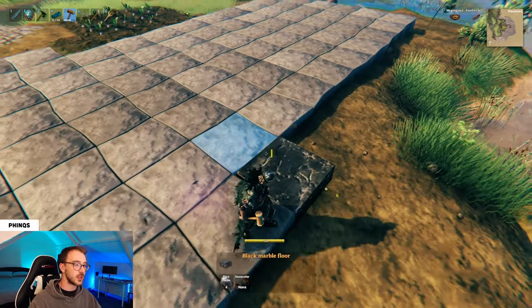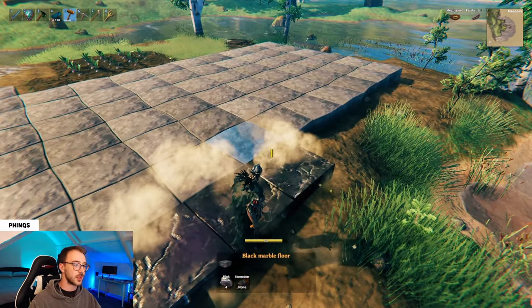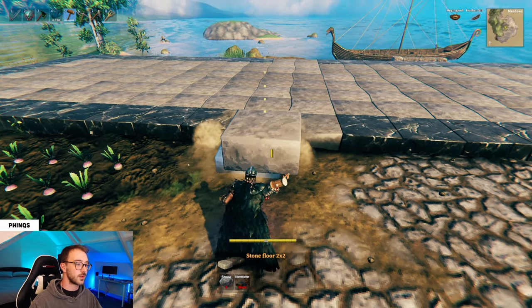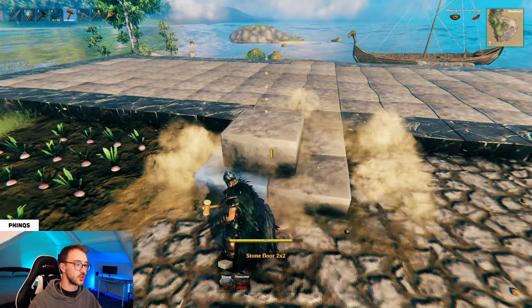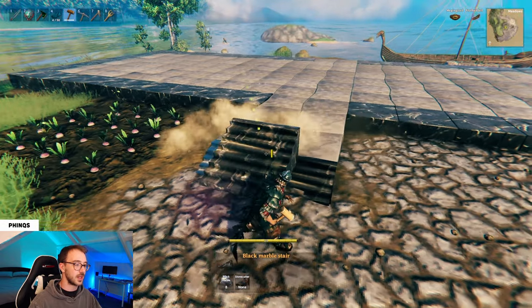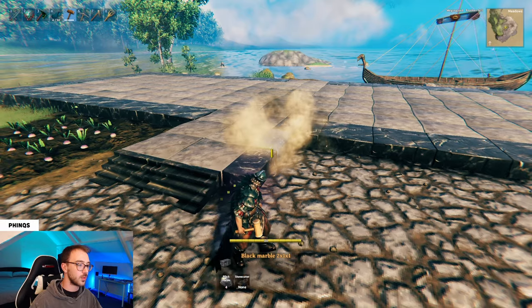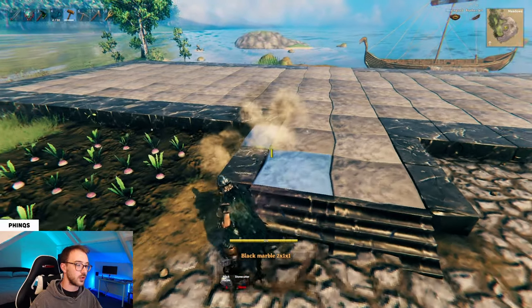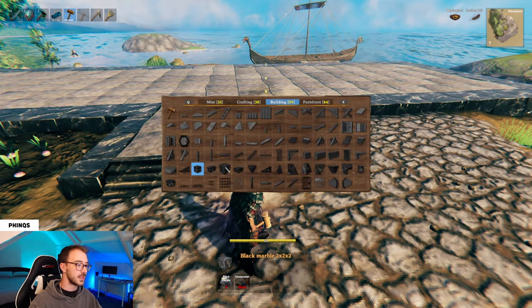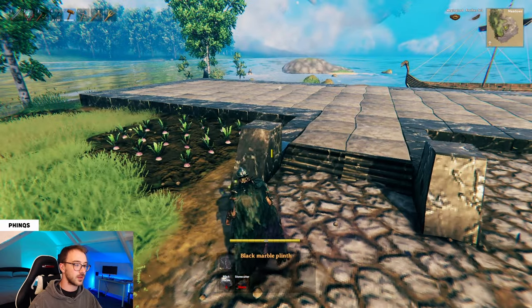Then grab your black marble floor and follow this all the way around the structure until you end up with this. We can now finish off the foundation by adding on another 2x2 of stone floors at the front, placing a black marble stair at either side, and then with the black marble 2x1, follow this along on either side of the stone floor.